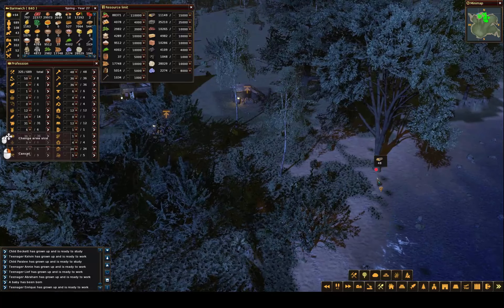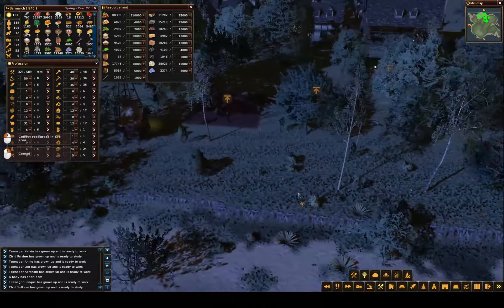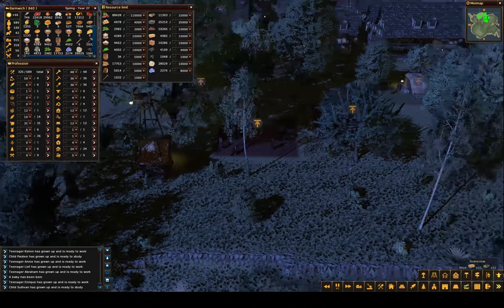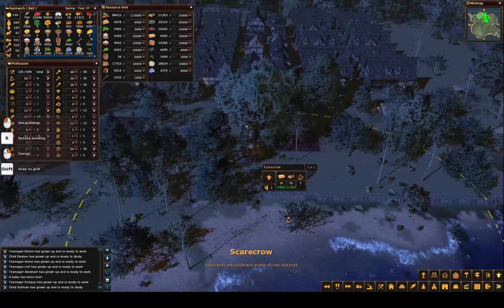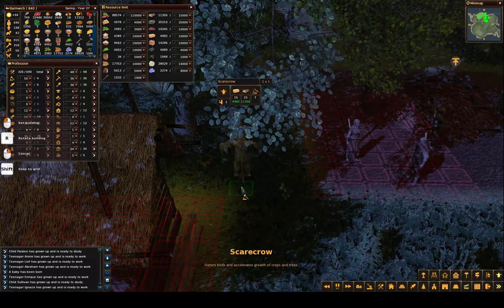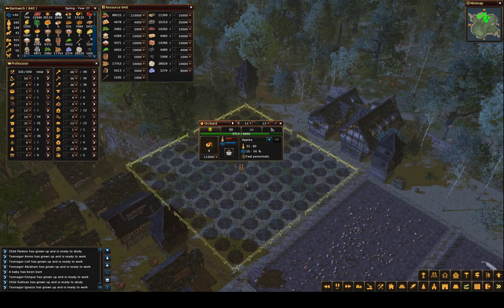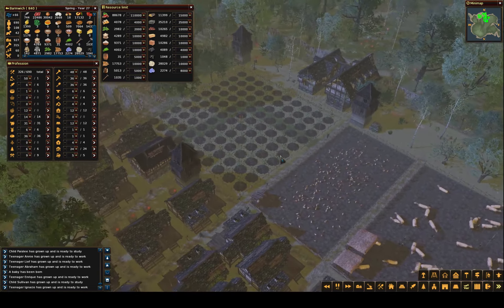How about this one - 40, yeah 48 is good. I've had a few people ask in the comments about that. One thing we could do to help speed up the trees over here - looking at the scarecrow, it deters birds and accelerates growth of crops and trees. So we could actually put a scarecrow in here. I'm not sure if it's just trees in an orchard or normal trees - it could be normal trees or just orchard trees. We're gonna try and find out.